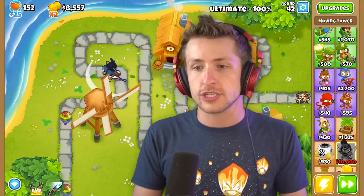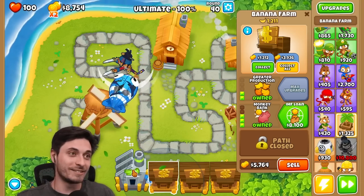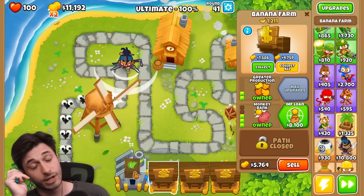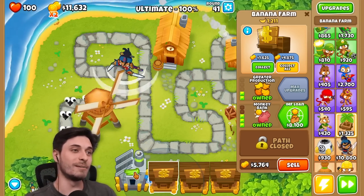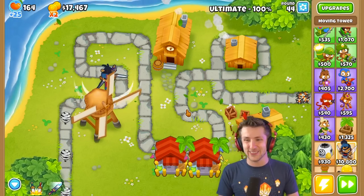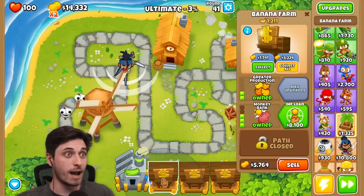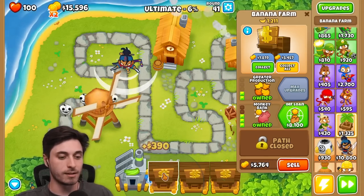Oh, I have the ultimate now. The ultimate is so nice to hold on to. That Moab got messed up — I didn't use the ultimate, I'm saving it. I'll use it — yo, that's overpowered! It's really strong. I hope I get it back by the time I need it.